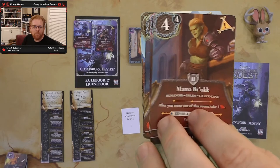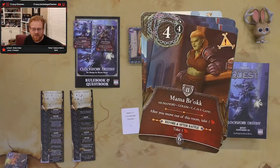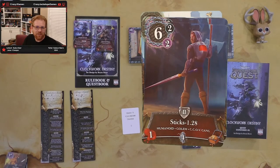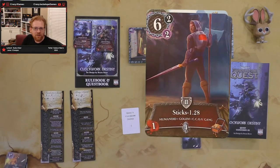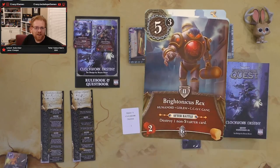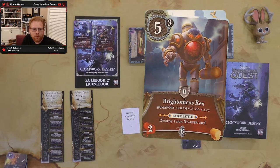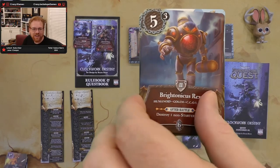There's Mama Brock — after you move out of this room, take a damage; before and after battle, take a damage. We've got Sticks — 1.28 skill, 6/2/2, and he's worth the treasure. He's probably one of the easier ones in there. And Bright Tonicus Wrecks — after battle, destroy one non-starter card. That's going to be rough, but you get a bread out of the whole thing. That's a kind of rough after effect. Two of those in there.